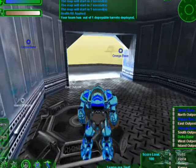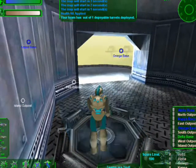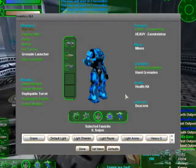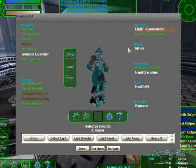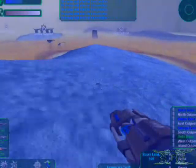You can stand on any loadout station to equip a module. To equip a module, press the I key. Choose from the list under Module. Here, we're selecting Repair Kit.